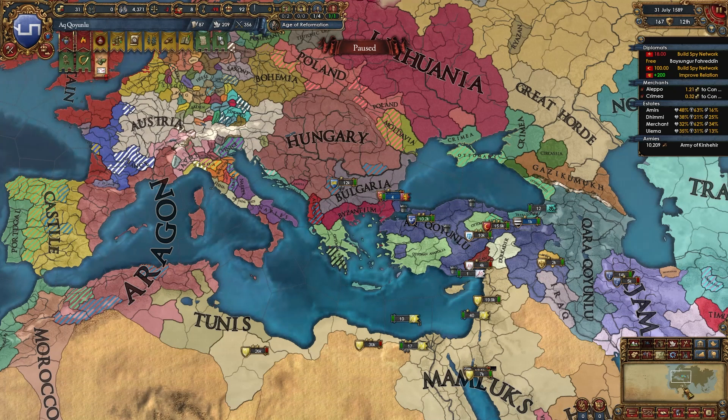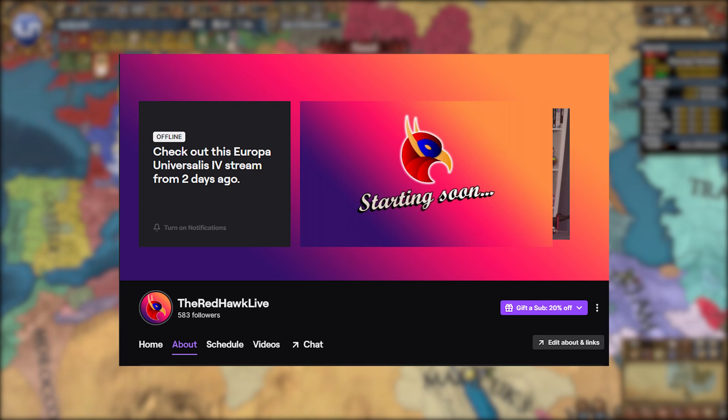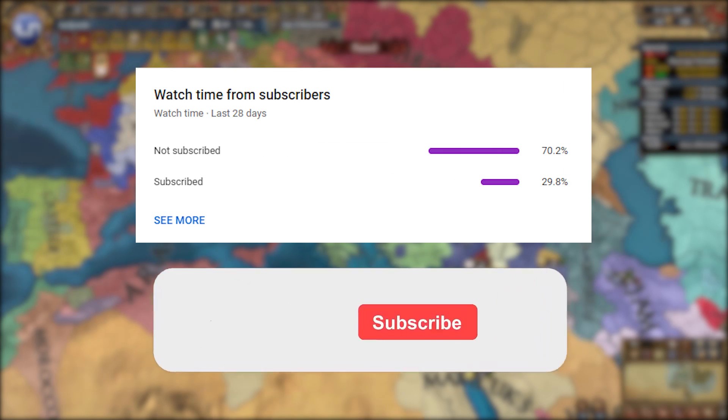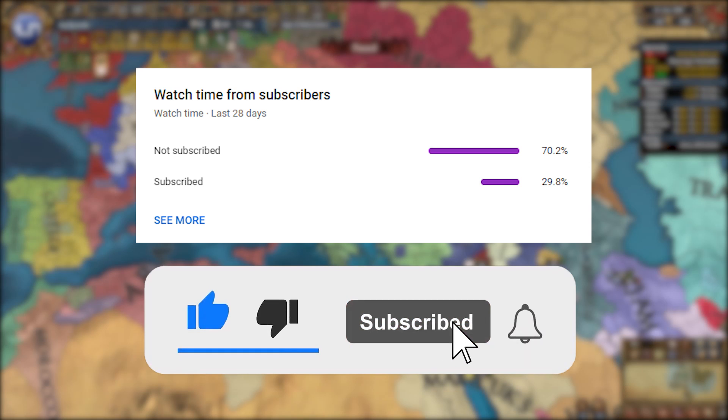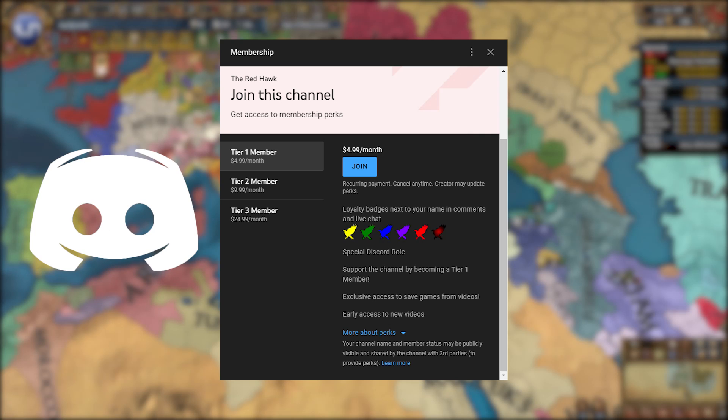That has been our Ak Kuyunlu A to Z, with a little underwhelming and disappointing end. Let me know in the comments below what I should do with this nation next week. If you want to watch me do stuff like this live, you can follow me on twitch.tv/theredhawklive. If you enjoyed this video, don't hesitate to leave a like and subscribe, since only 30% of you are subscribed, and you can become a member today. Join the Discord — link is in the description. Thank you all so much for watching, and I'll see you next time with another EU4 video.